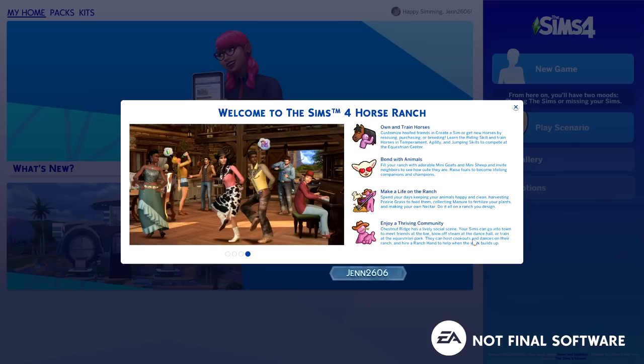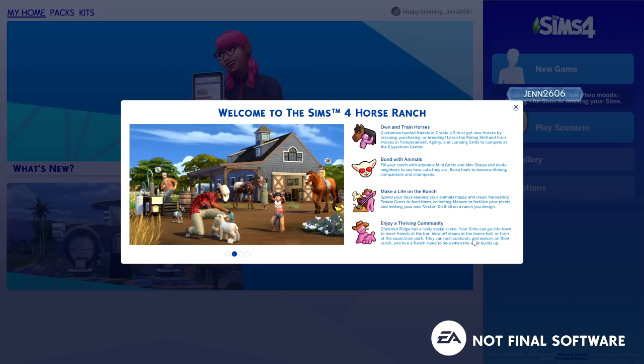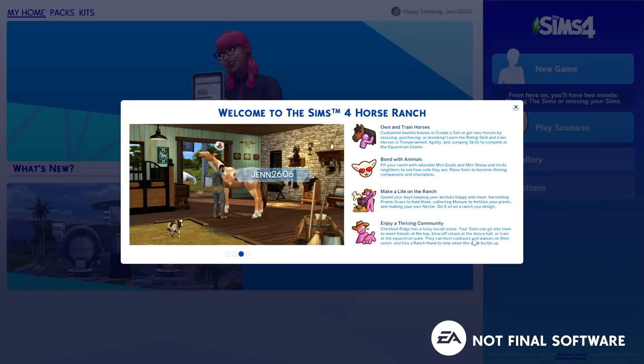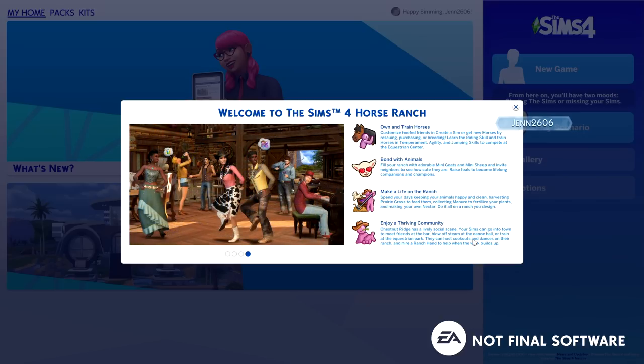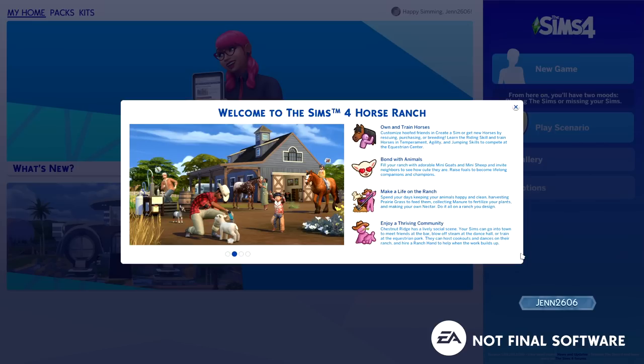Let's start with the info card. Own and train horses, customize hoofed friends, and create a sim or get new horses by rescuing, purchasing, or breeding. Learn the riding skill and train horses in temperament, agility, and jumping skills to compete at the Asquarian Center. Bond with animals, fill your ranch with adorable mini goats and mini sheep, and raise foals to become lifelong companions and champions. Spend your days keeping animals happy and clean, harvesting prairie grass to feed them, collecting manure to fertilize your plants, and making your own nectar. Chestnut Ridge has a lively social scene — your sims can meet friends at the bar, blow off steam at the dance hall, or train at the Asquarian Park, host cookouts and dances, and hire a ranch hand.